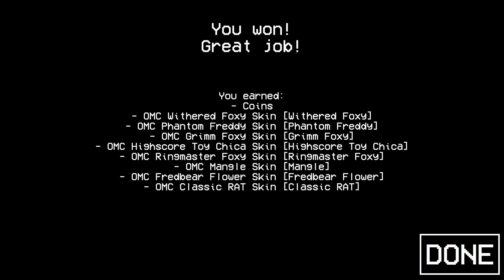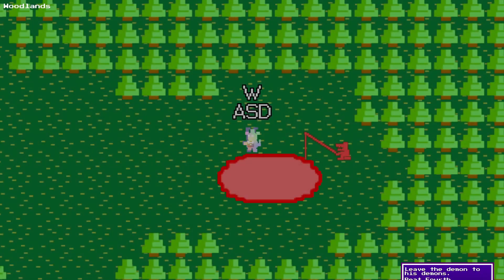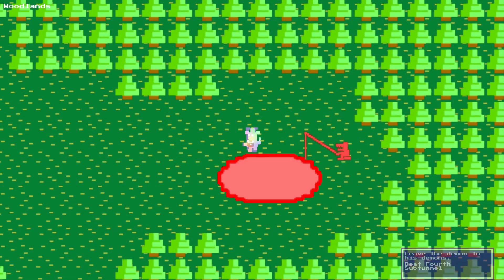One thousand eight hundred — I hit skip because it takes a while to finish. I earned coins and also the skin variants of the ones I got. I never saw Grim Foxy. I did it — 'Lead the demon to his demons.'